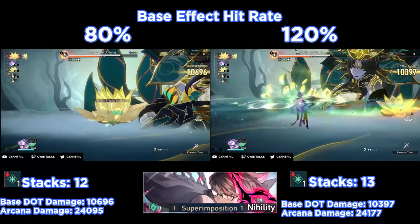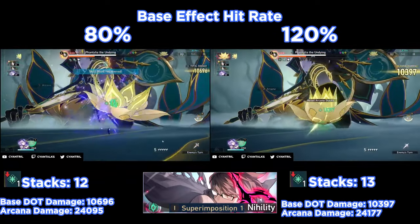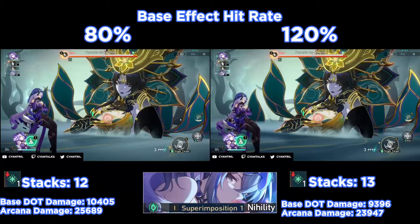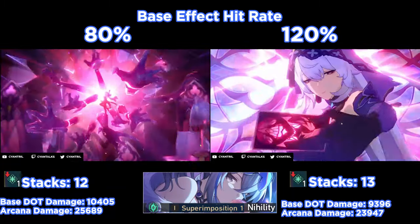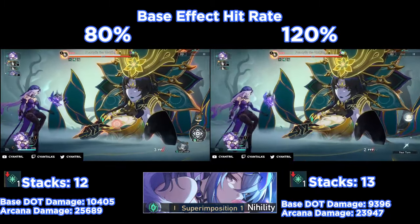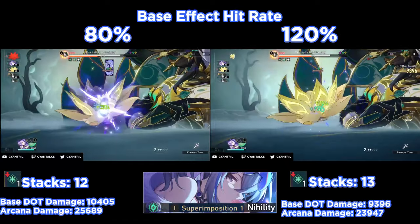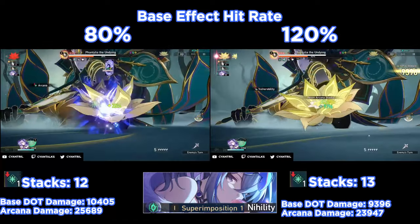Welch Light Cone is pretty mediocre, honestly speaking. The only thing notable about it is that it's very good if you keep spamming the skill, as the skill will get the increased hit rate from Welch Light Cone. Other than that, it's not that good. In that same vein, it's still a Welch-style light cone and does provide decent support, but the same issue applies — it's not going to really proc on your damage over time debuff, so it's kind of not that great. Not to mention the effect hit rate boost is only around 22%.